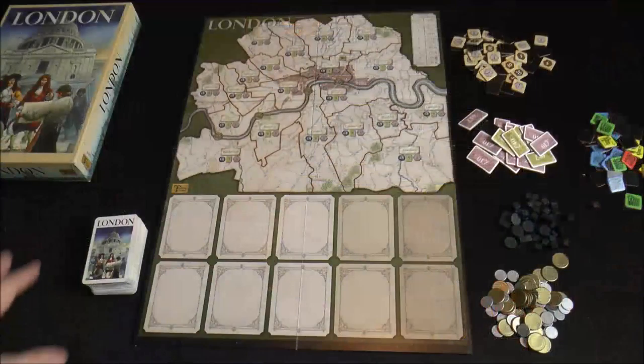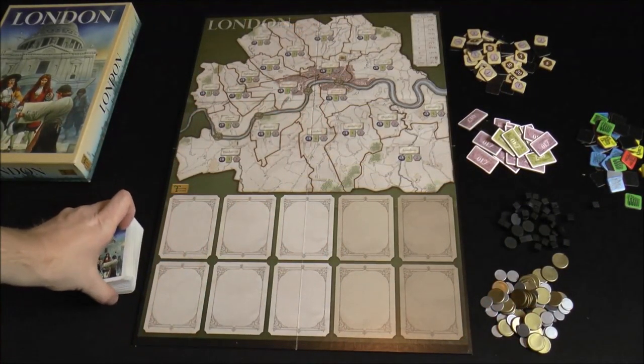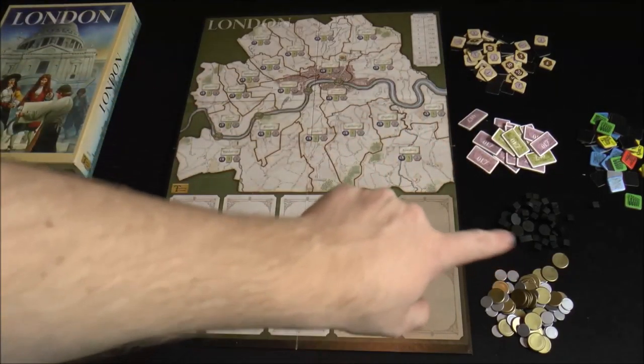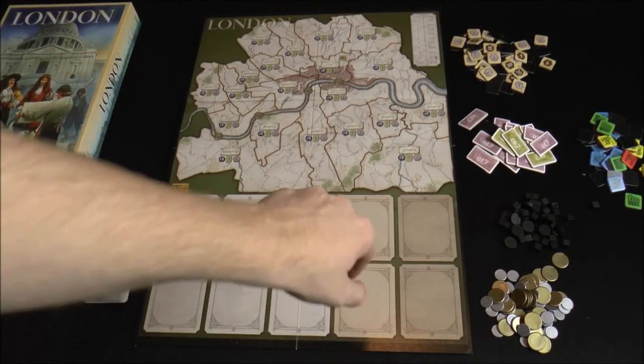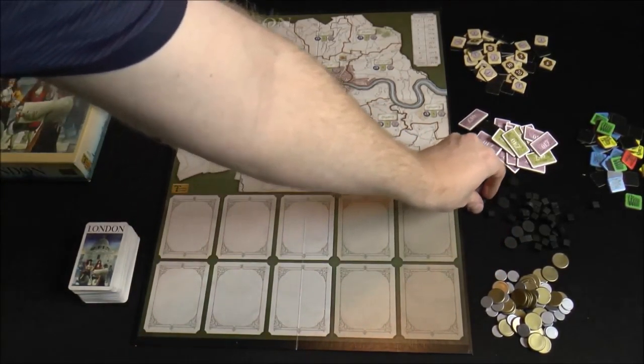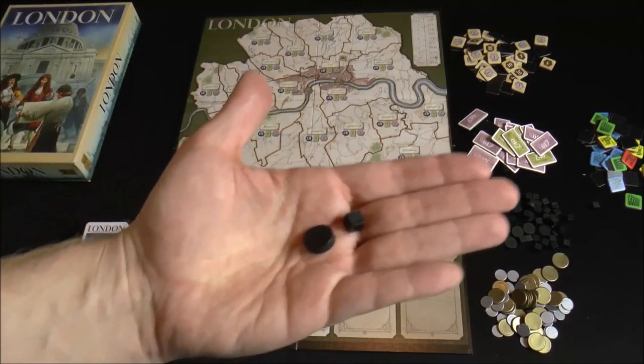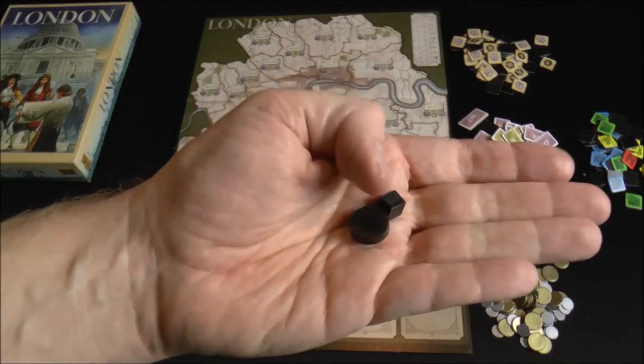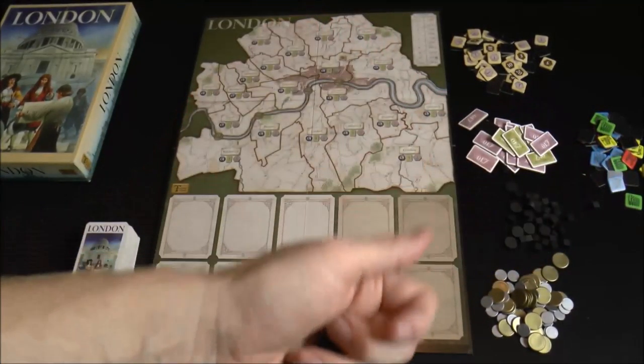Let's jump into how the game works and then I'll tell you what I think. Here you can see the board with this giant deck of cards and some other tokens and a little bit of money. These black discs and cubes are called poverty — the circles count as five poverty and the cubes count as one.